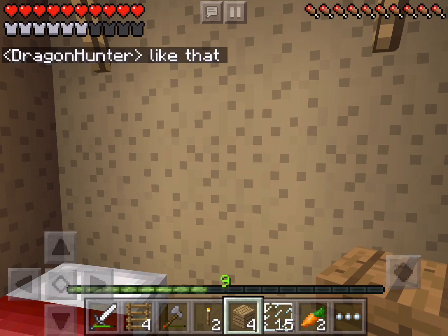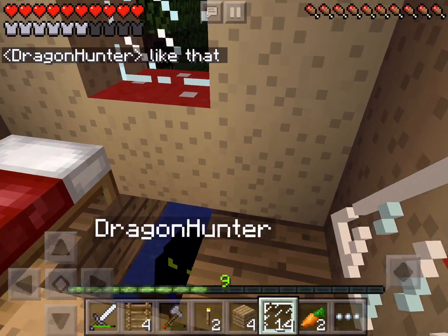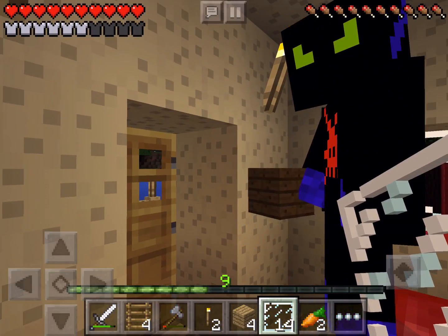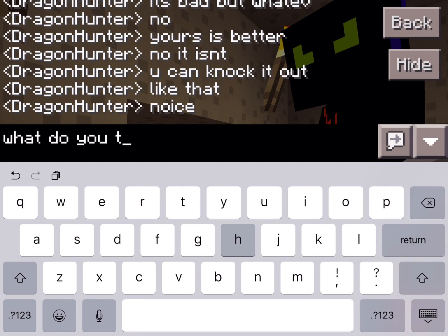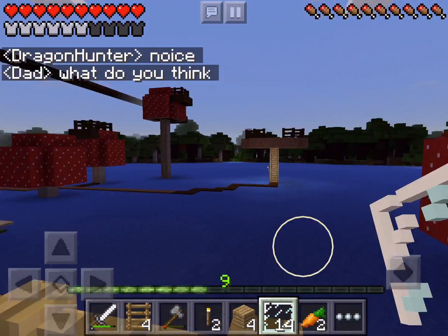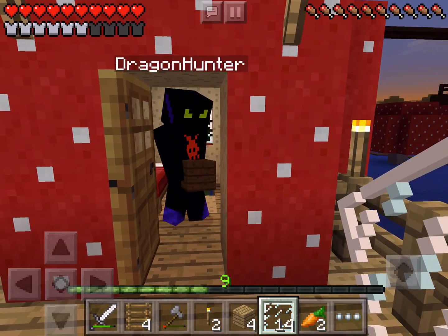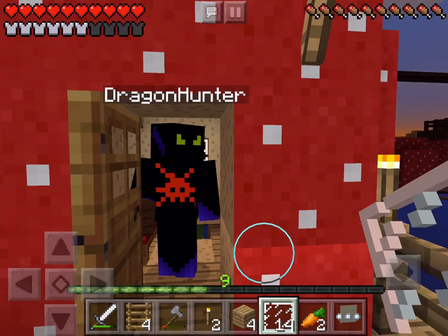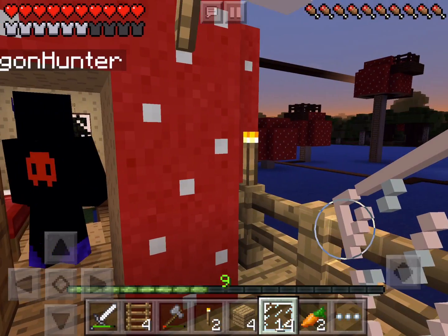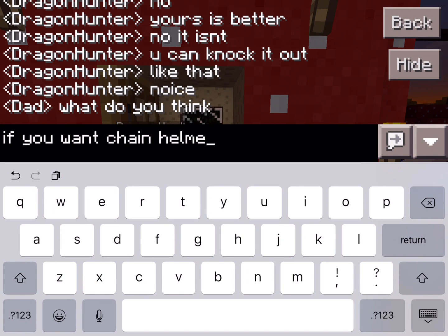Yeah it's decent I guess. I'm gonna go back. Dragon Hunter, come check it out. So you have a nice little area over here to hang out. Yeah, so this is my mushroom treehouse. If you want the chain helmet, it's in the chest by my house.